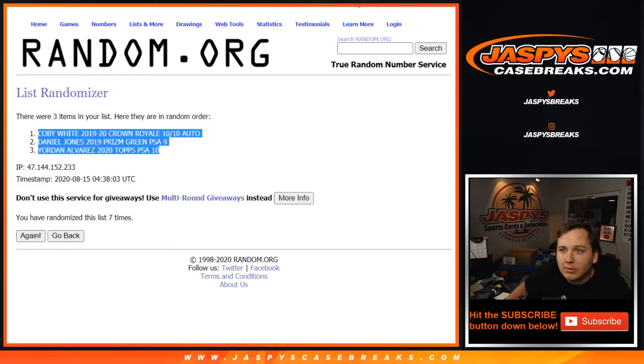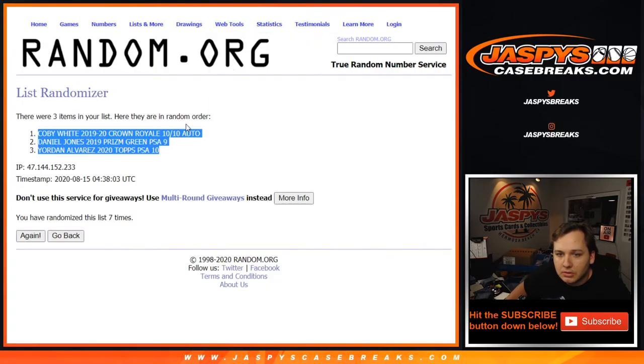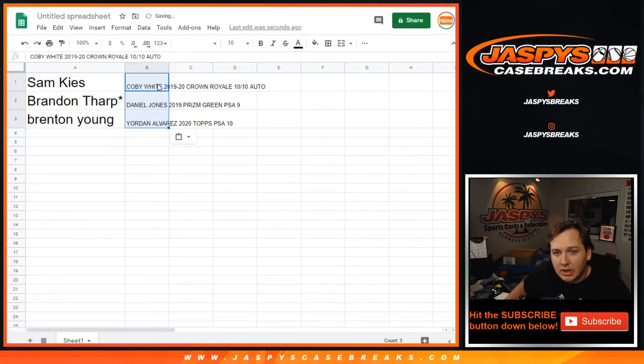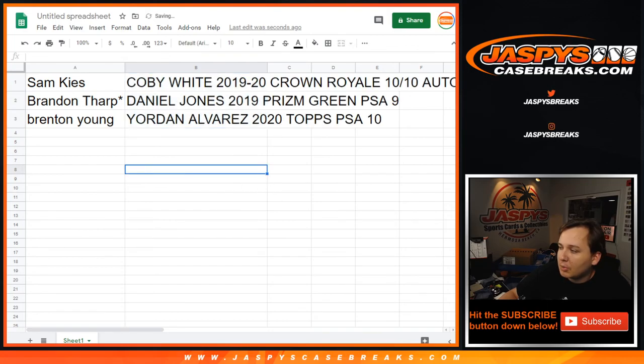So there you go. Sam K, you got the Kobe White, 10 of 10, 2019 Crown Royale Auto. Brandon Tharp, you got the Daniel Jones 2019 Prism Green PSA 9. And Breton, Yordan Alvarez, 2020 Topps PSA 10. Thanks guys for getting in, appreciate it. See y'all next time for the next break.